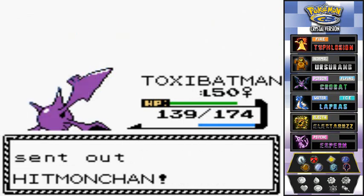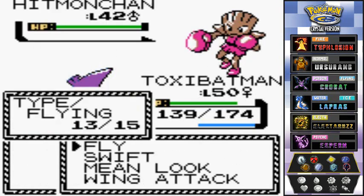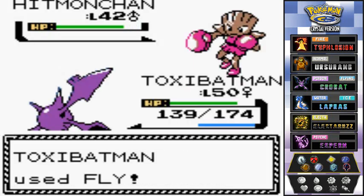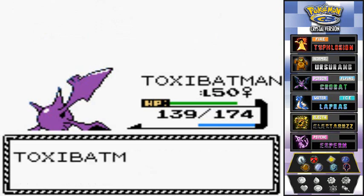He comes out with Hitmonchan — it's a clean sweep. I've always said that Bruno is the weakest of the Elite Four just because of the fighting type Pokemon he has. Fighting type Pokemon are easy to beat when it comes to physically battling them — and as you can see, Fly beats them again.